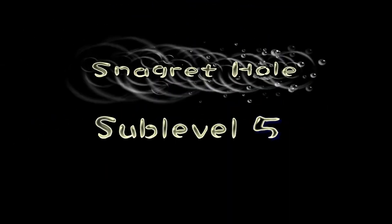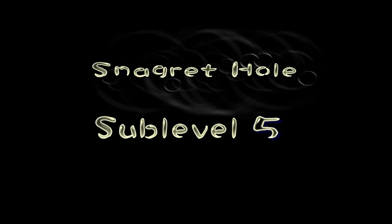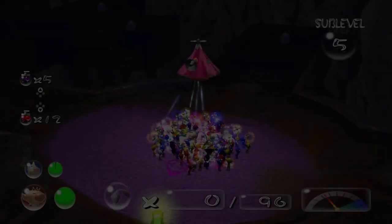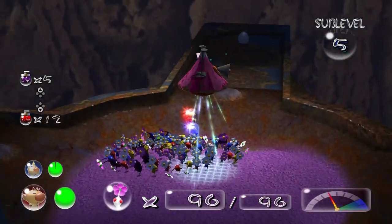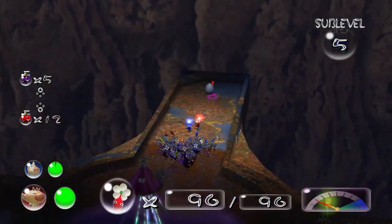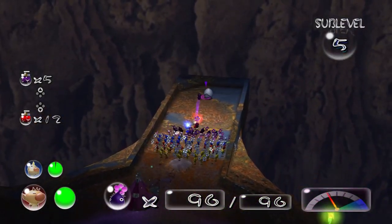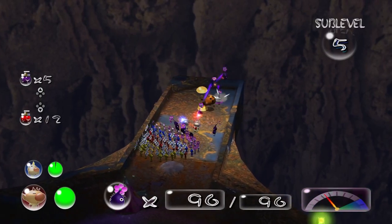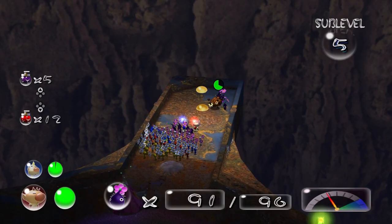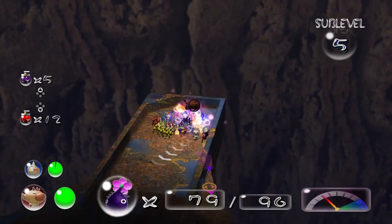Sub-level five. You see the radar's going crazy now — that's because we're about to meet a new enemy. First off, I'm going to get the purples to see if there's any Mittites here. You had to drop an orange Bulborb there — and it's done. Wait, what? Where am I?